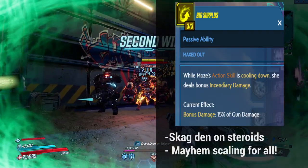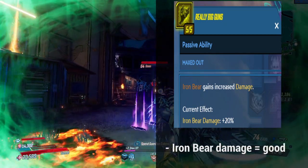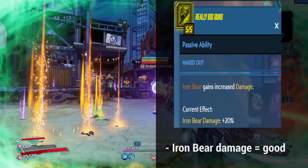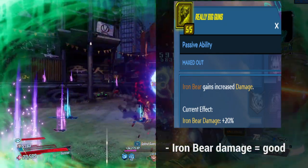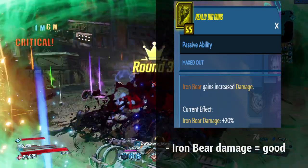Moving on from Big Surplus, we have Really Big Guns. This is an Iron Bear skill that gives 20% damage — nothing too crazy, nothing too bad. If you're in the Purple Tree for an Iron Bear build, I highly recommend picking this up.